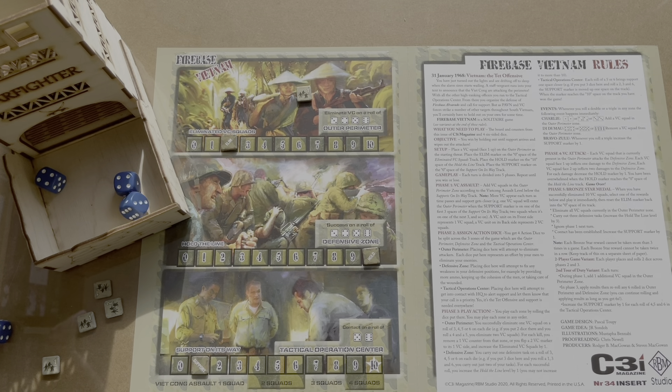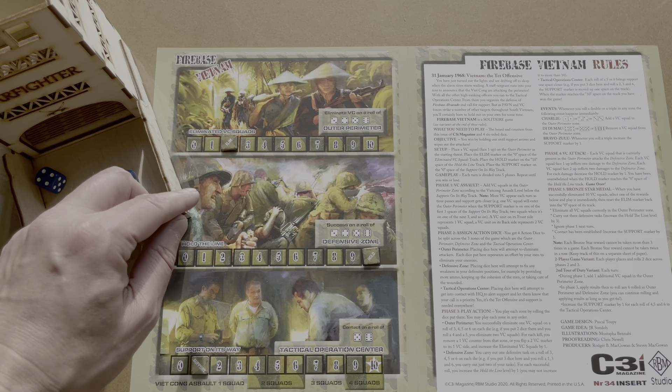Back to the VC assault — we're now on the section where one squad appears each turn. One squad goes on the outer perimeter. I'm going to risk just one die on elimination and three on Tac Ops contact. We roll: a two fails to eliminate the squad. On the three contact dice we get two fours and a two — no contact, but the double four is DD Mao, so we remove the VC squad. No damage to the perimeter this turn.